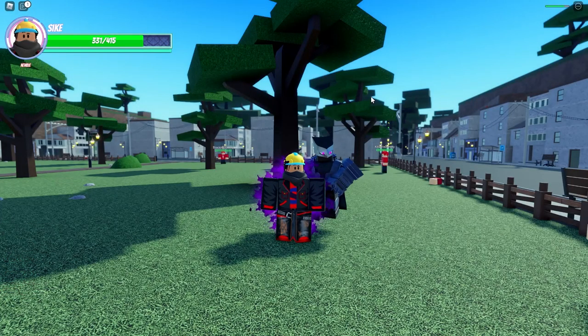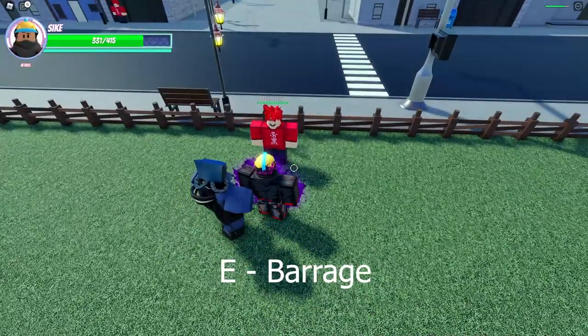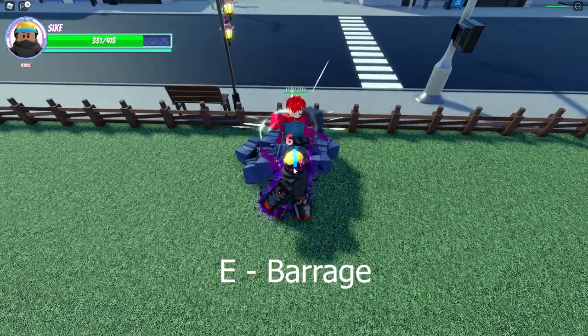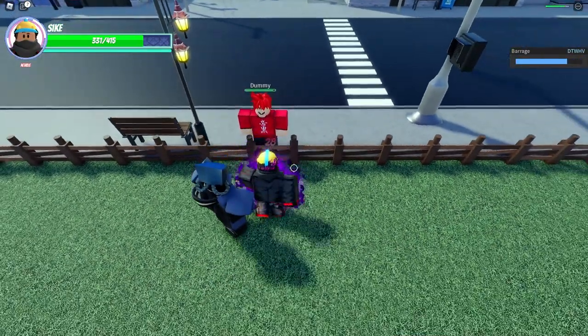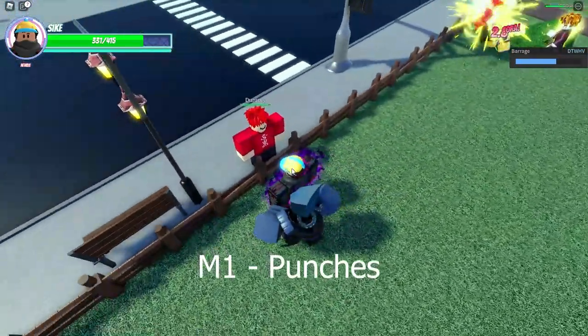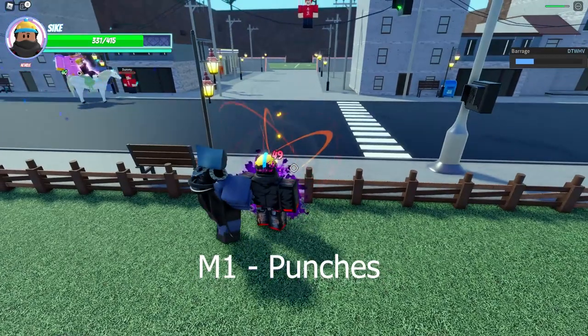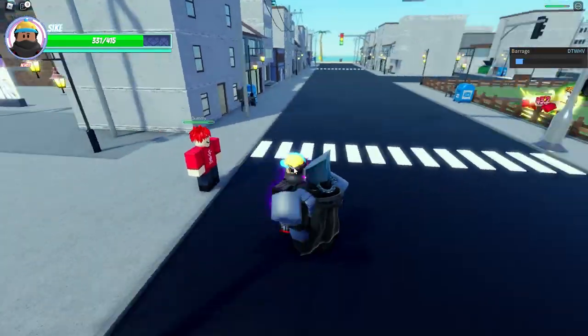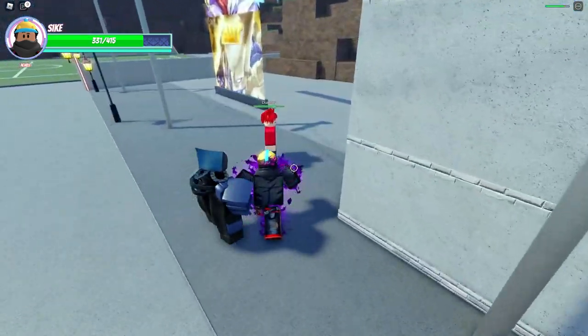The first move for Diego's The World High Voltage is the barrage. If you hold down E, it does about 28 damage. This is the regular M1 combo — it does 3 hits and then a knockback move. This is the M1 combo from the side, and the barrage.